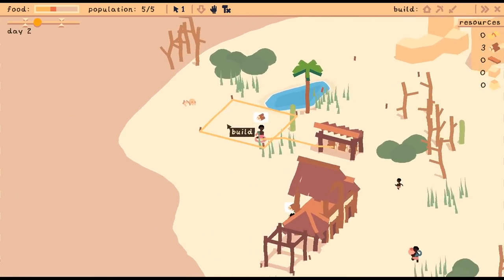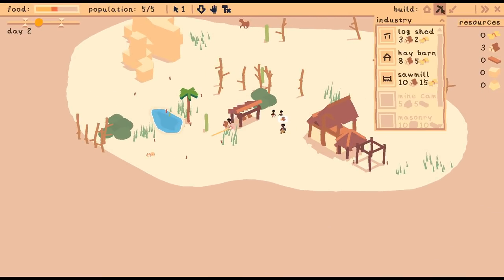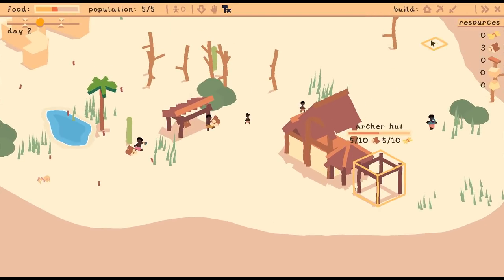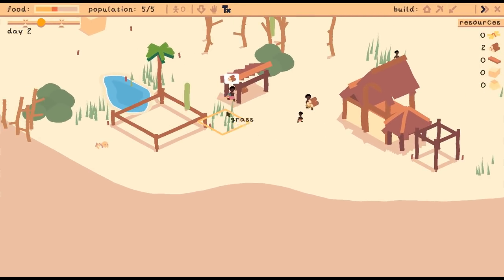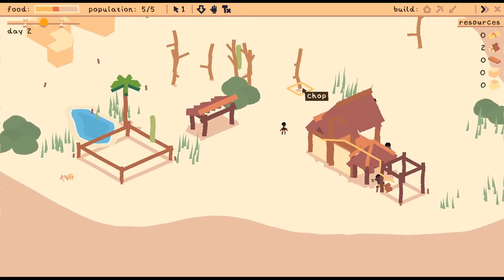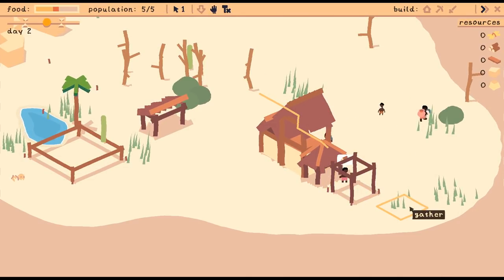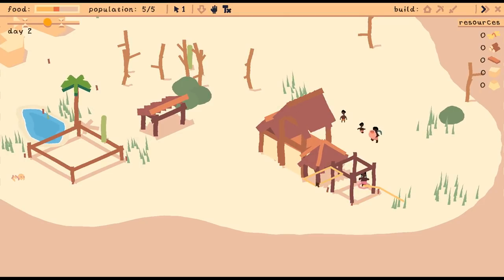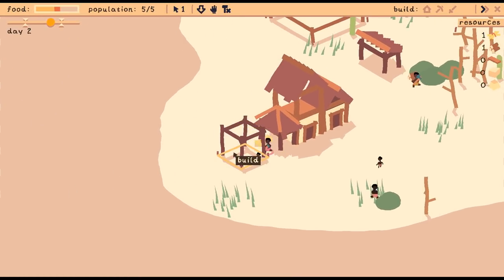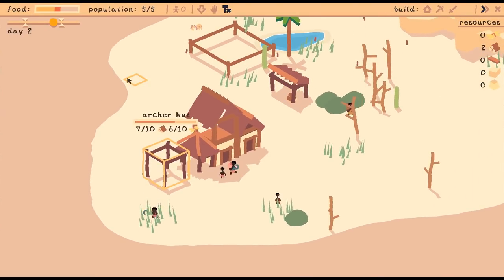Grab some wood and toss it in there — also need some grass — and we'll get a farm going. The archery house needs five of each more, so it'll take a little time. We might need to build that first, just because I'm worried about running out of food. I want you to work on the grasses — grab those things and toss them in there. We'll get that hunter's hut set up.